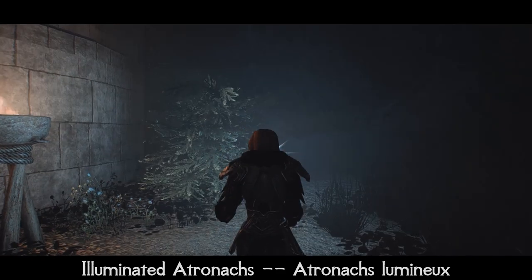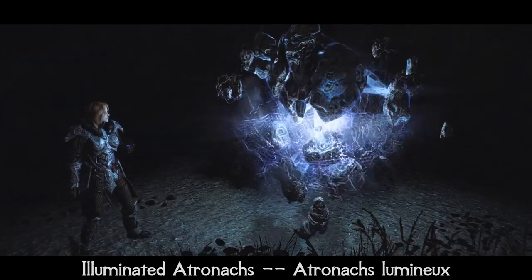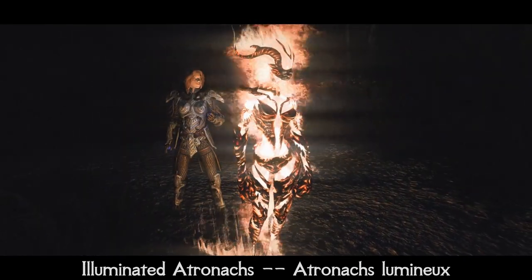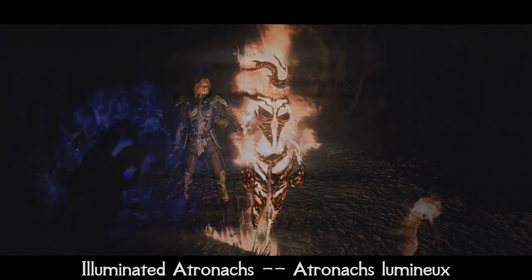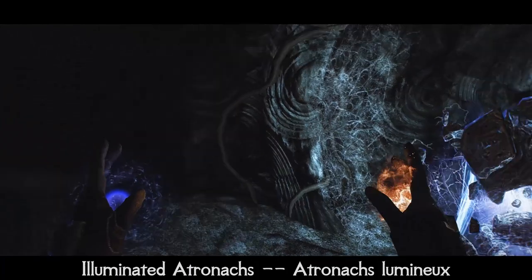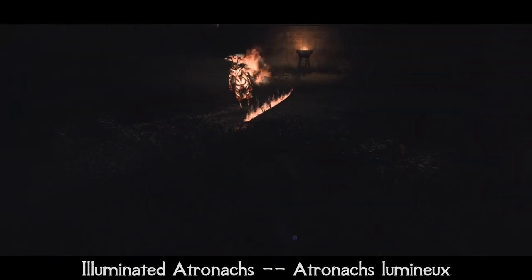Tired of casting Candlelight every 30 seconds in dark dungeons at night, but your character is able to use Atronach summoning spells? Then this mod is for you. It adds visual lighting effects to the Fire and Storm Atronachs. The Fire Atronach now has a fire aura with light, big flames if its health is higher than 50%, and normal flames otherwise. The Storm Atronach has a lightning aura with light. It is a small but really helpful and immersive addition that will make your exploration in dark areas more comfortable.